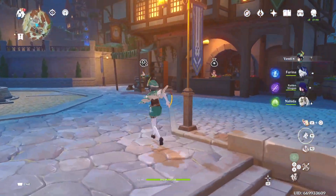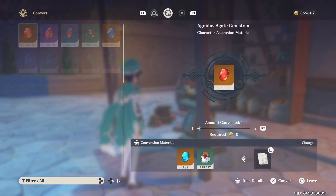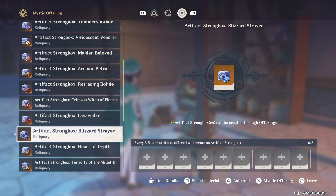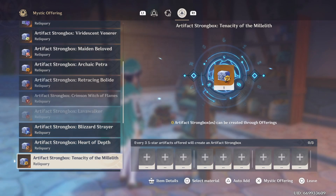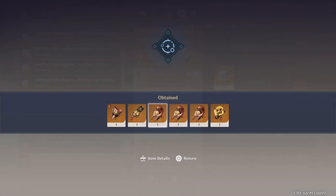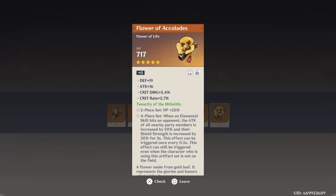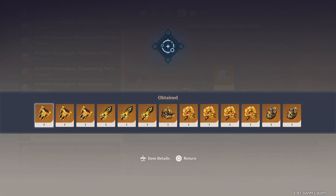Let's see if we can use the strongbox. It's been a while since I used it, so I hope we have a lot of five-star artifacts. I haven't built any character for a long time, especially artifact-wise, so probably everything we got is from previous builds, the weekly bosses we never used, or even the Spiral Abyss.